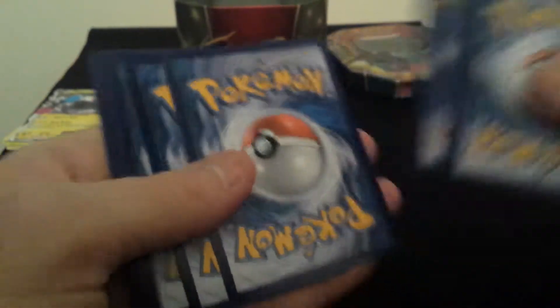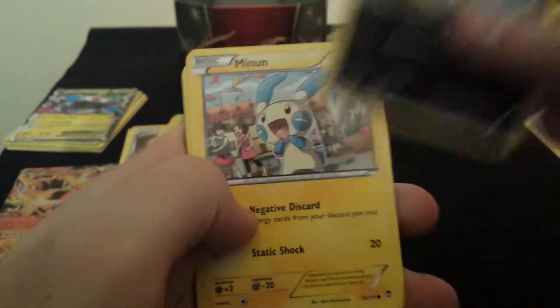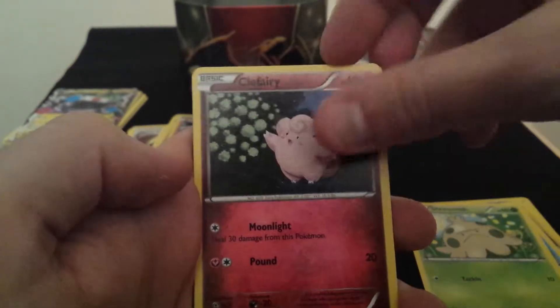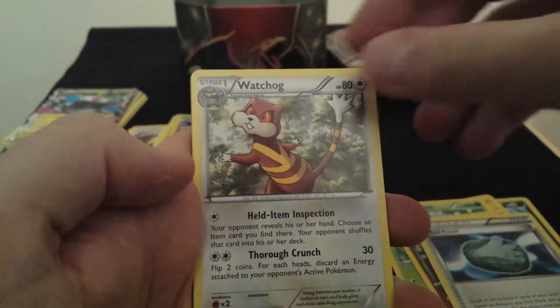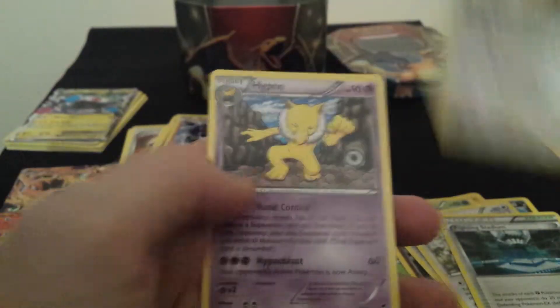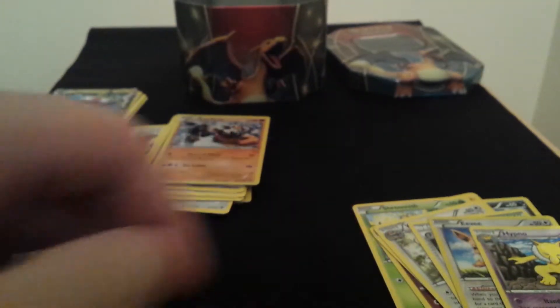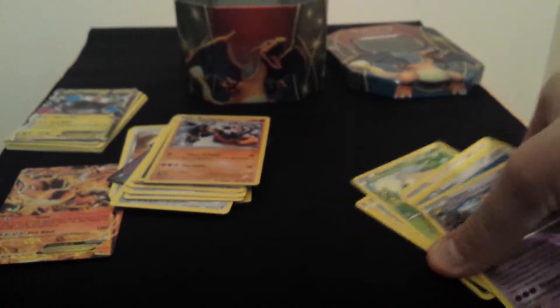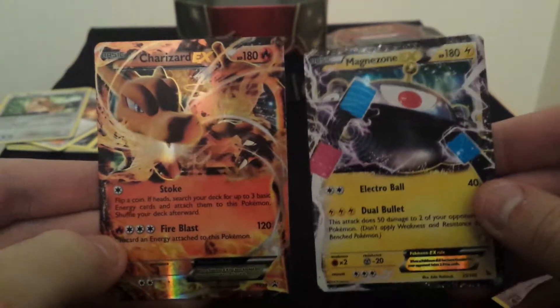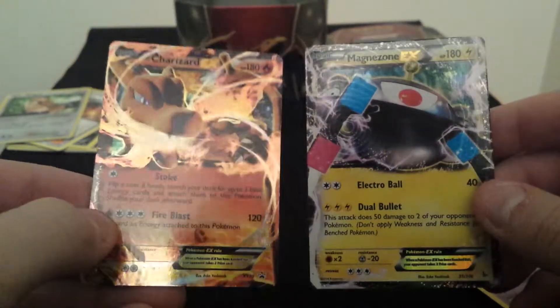Last pack then. Let's see if we can get anything as good as the Magnezone EX — a full art would be nice. Scraggy, Mienfoo, Clauncher, Shroomish, Clefairy, Sailfossil, Watchog, Fighting Stadium, reverse Eevee. And... Hypno. Got about four of them already — absolutely useless. But we did get Magnezone EX, and we've got the Charizard EX that comes with the tin, plus a fair few rares in the packs.